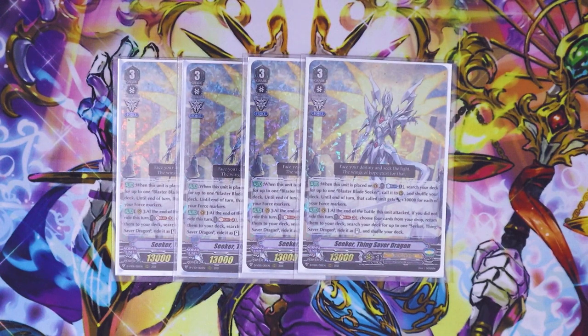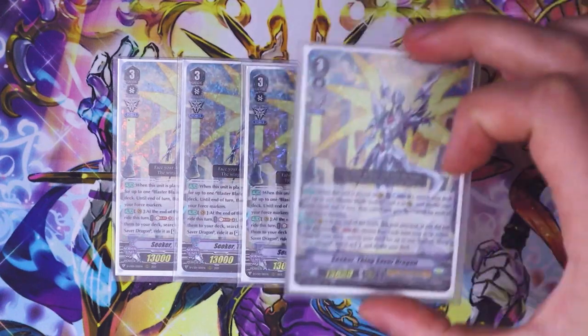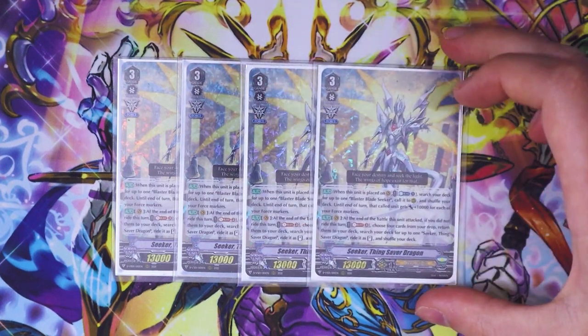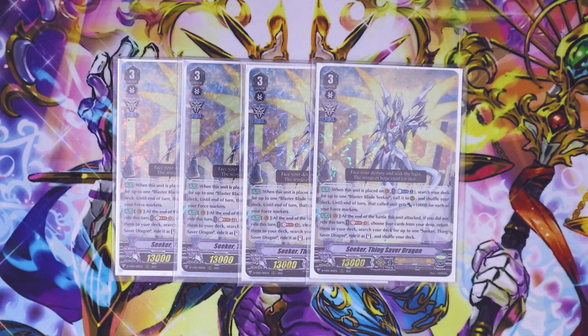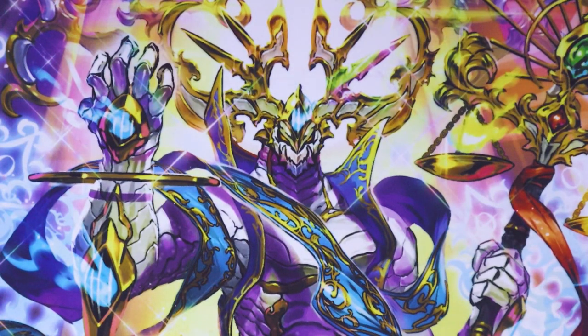Thing Saver's second skill is at the end of the battle this unit attacked, if you did not ride this turn, you Soul Blast 3, choose four cards from your drop, return them back to your deck — the Legion aesthetic — search your deck for a Thing Saver Dragon and ride it. So when you use the skill, you ride it, Counter Blast one, search for Blaster Blade Seeker, call it, and you get another attack afterwards. Thing Saver has a kind of slow start, but when it goes off with Jewel Knight support and Blaster Blade Seeker giving Thing Saver a crit when it's called, it does give a lot of pressure.